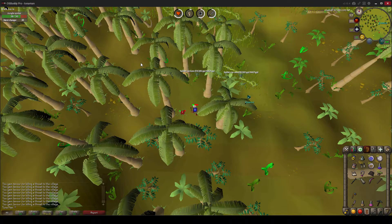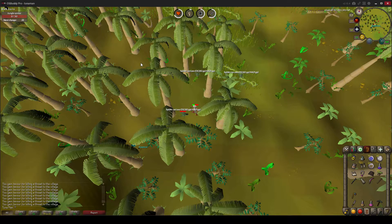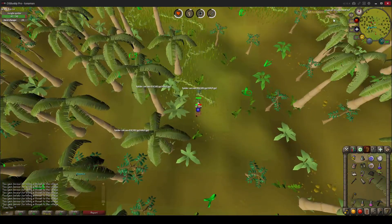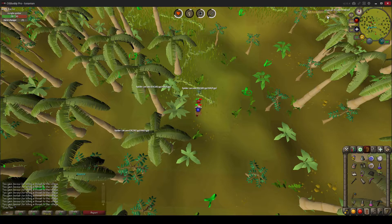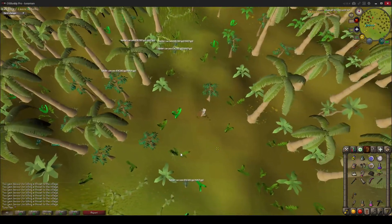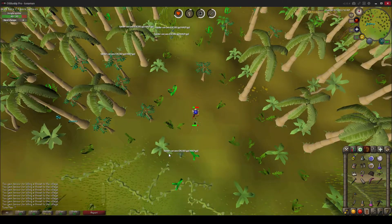Jungle spiders have a one to two percent favor gain for each kill. I don't know exactly what the reasoning behind this is because sometimes I get one percent, sometimes I get two. But as you can see, this is the fastest way to gain favor instead of cutting down the jungle. Every time I kill a jungle spider, I get a message saying you gain favor for killing a threat to the village. That means I do not have to cut down jungle to gain favor.